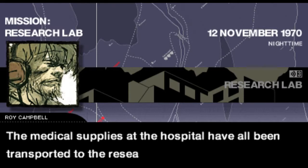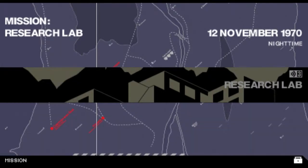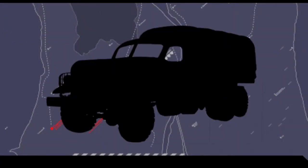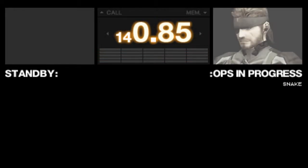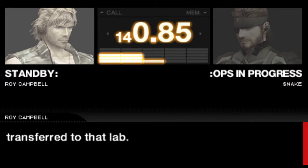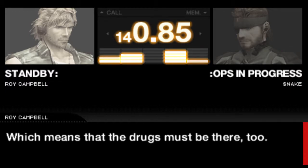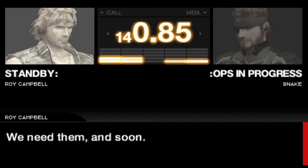Medical supplies at the hospital have all been transported to the research lab. Head to the lab and search for the malaria drugs again. Start mission. Apparently the medical supplies they brought to the hospital have all been transferred to that lab, which means that the drugs must be there too. Do whatever it takes to find those drugs and bring them back. We need them soon.